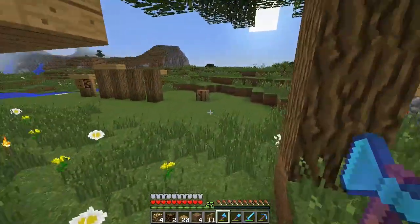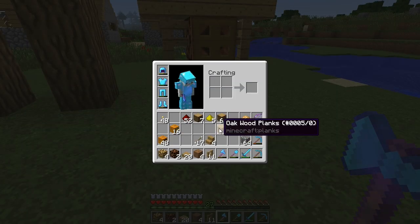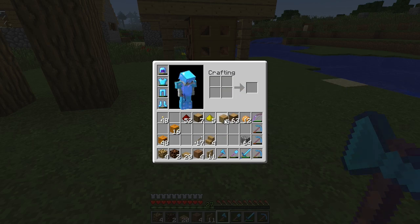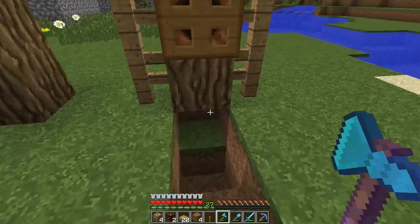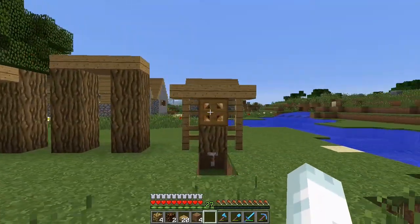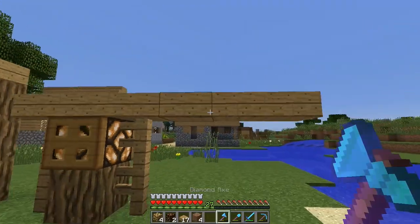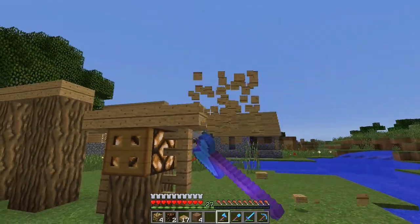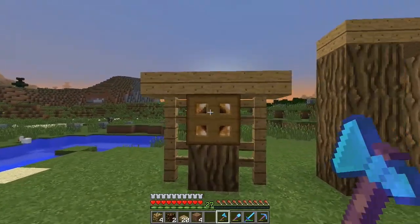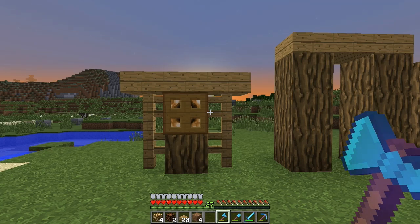Another thing this gives us accessibility to — if we really wanted to get fancy — we could trigger this with a daylight block so when the sun goes down all the lights on the outside of the village will turn off and on automatically. So that'll be our light post design. The only problem is half slabs won't stop spiders from getting in, but on the bright side spiders don't attack villagers — only zombies do. So I think this is our winner.